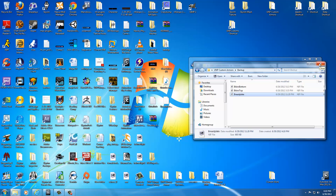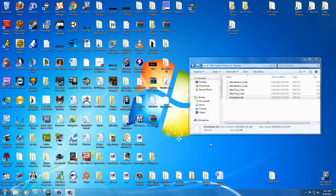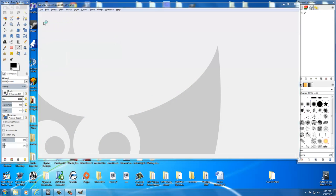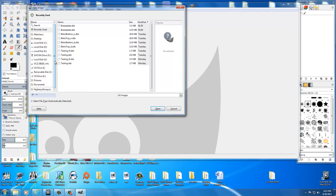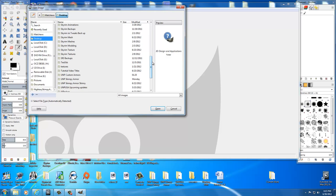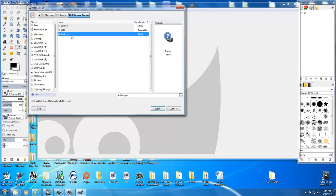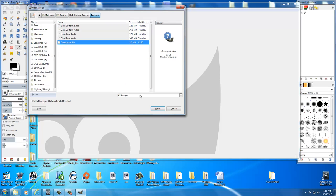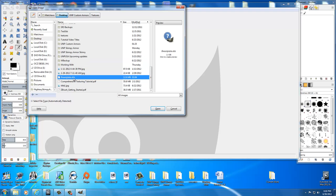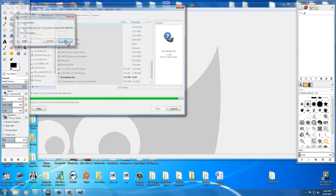After you've created a backup for that, go ahead and close this out — we don't need it. Once you've finished saving your texture, get it on your desktop. First thing we want to do is go ahead and open up GIMP. Remember we saved it in UMP Custom Armors Textures. So go ahead and go to File, Open, and get to it. Go to your desktop, go into UMP Custom Armors, go to Textures, and select the breastplate and select Open. I'm going to grab the one off my desktop because I wanted to show you what I did to make my background black.